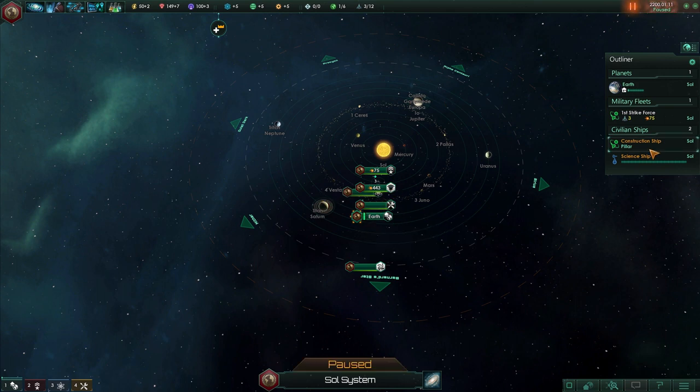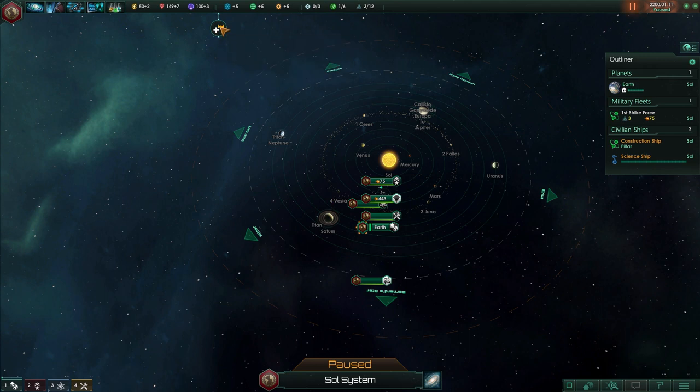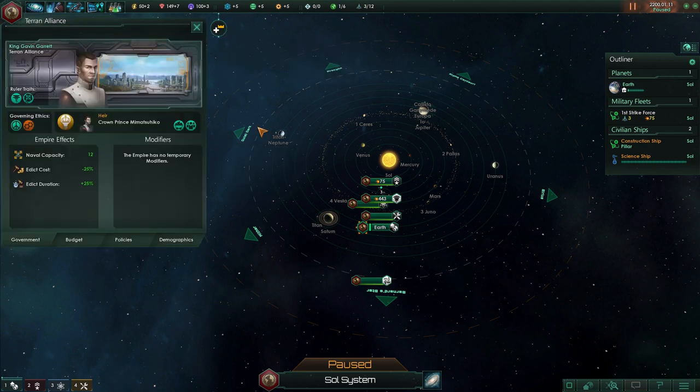We got a notification because the way our government works, there are no elections. There are many government types with elections, but we don't get them as an enlightened monarchy. We'll get a new ruler once our current one dies. Our current ruler has two traits: Home in the Sky, giving minus 20% spaceport build cost, minus 20% spaceport module cost, and minus 15% building cost. Our heir has Space Miner: minus 25% constructor build cost, minus 25% mining station build cost, and plus 1.0 monthly influence.